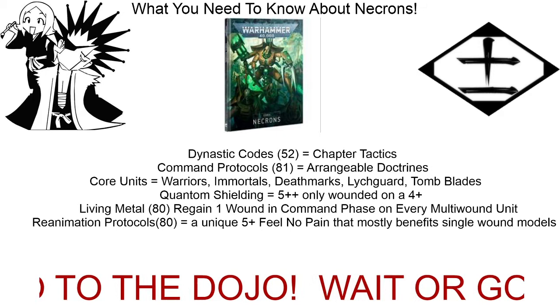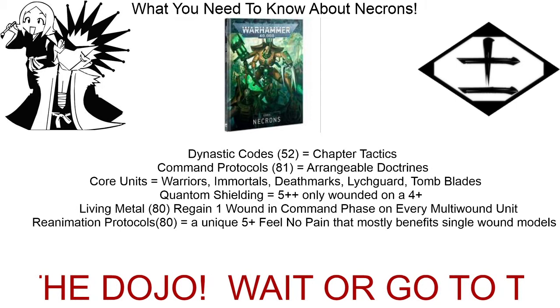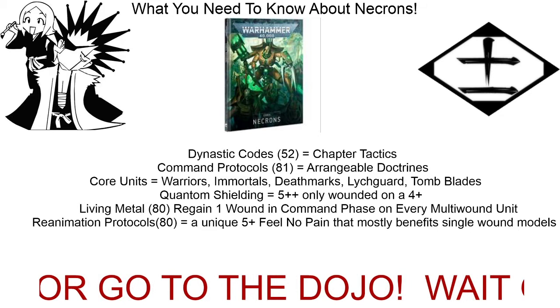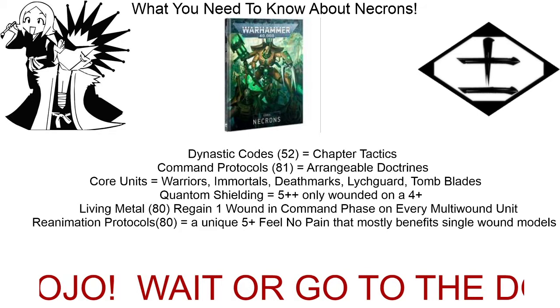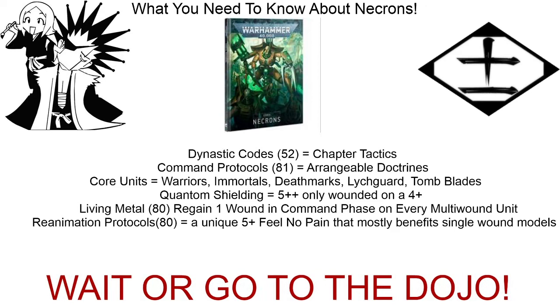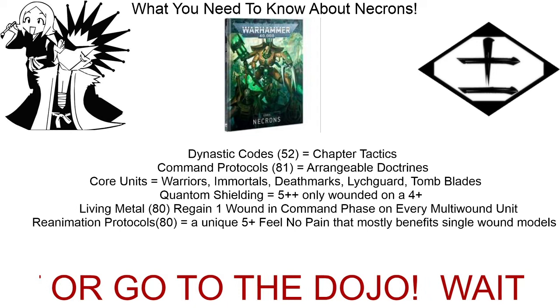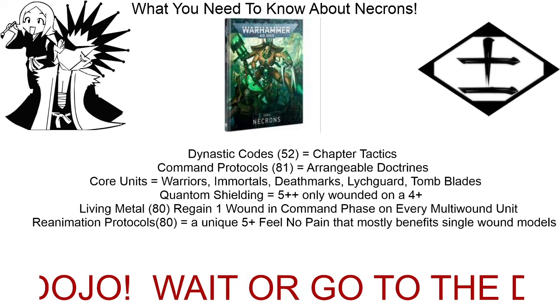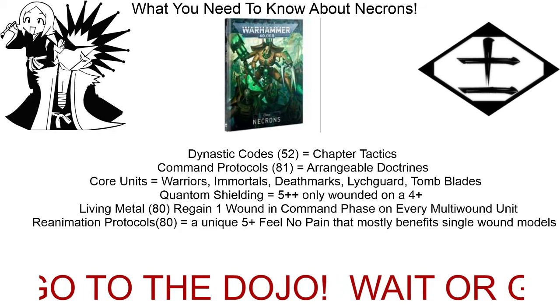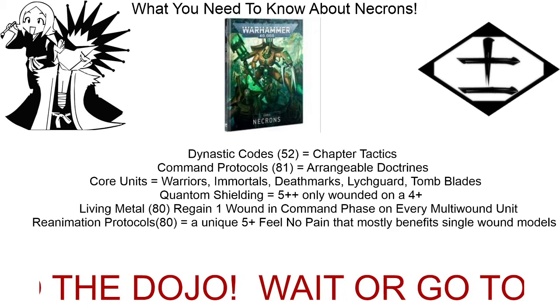Next is core units. Unlike the marines, not everything in our book is core. Warriors, immortals, deathmarks, lychguard, and tomb blades are core. The reason this is important is because a lot of our stratagems and buffs require core units — they will specifically say 'core units.' So if you see a destroyer or Skorpekh destroyer doing something really cool, check the rule to make sure it's not an ability only supposed to be used with core units, because most likely it is.